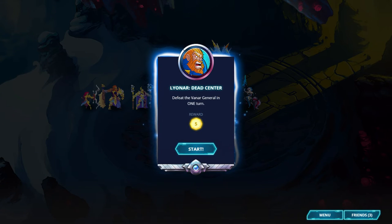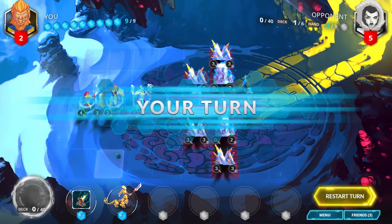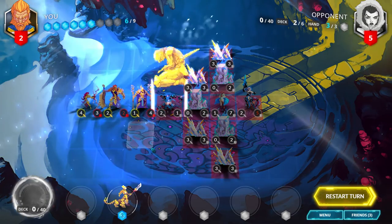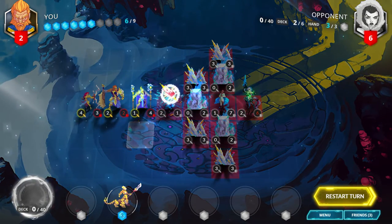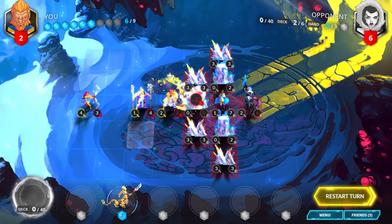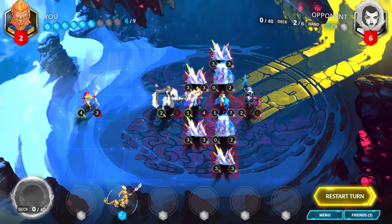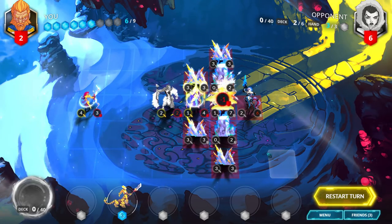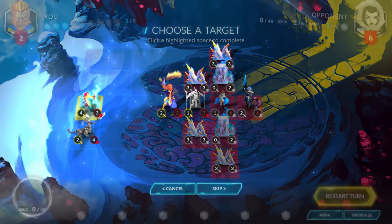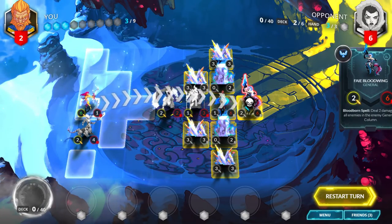Lionar, Dead Center. Defeat the Vanar general in one turn. Start by playing Martyrdom on the enemy Snow Chaser. Move 2 forward with your general and destroy one of the Bone Shell Barriers in front. Move 2 forward with your Sunstone Templar and deal 1 damage to the Windstopper to dispel it. Then play Arclight Sentinel adjacent to your Rogue Warden and use its new 6-attack to defeat the enemy general.